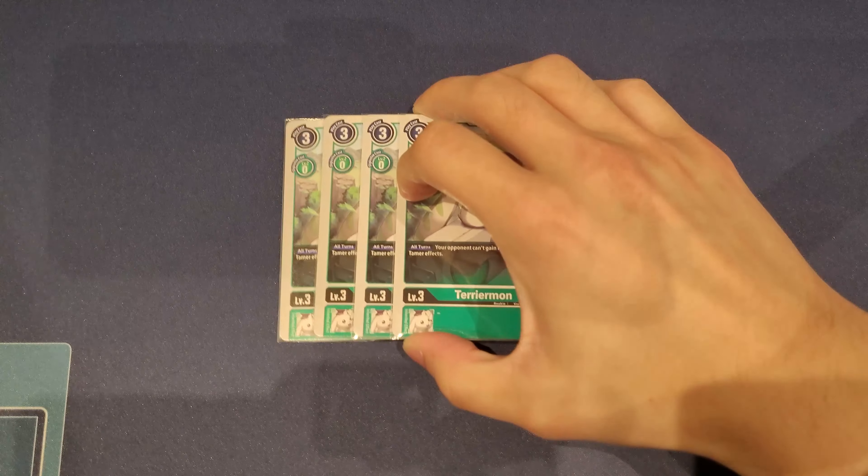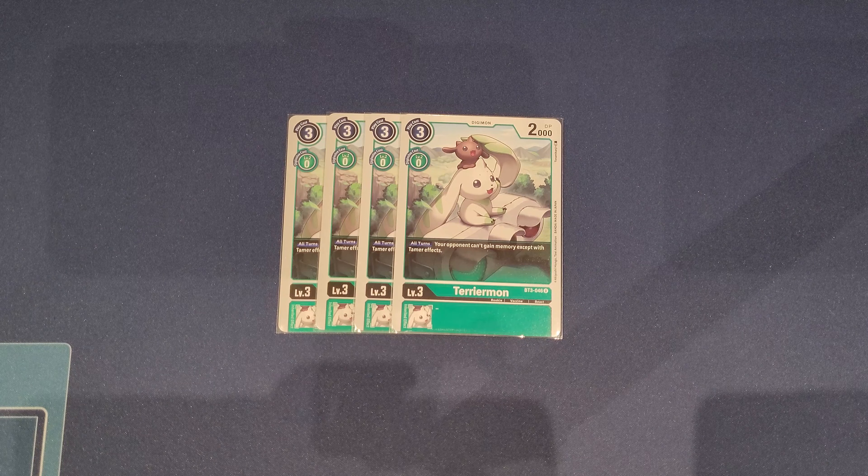Last but not least for rookies, you have to play four Terriamons, which basically serves as your memory blocker. There are so many memory boosts in the meta, and Terriamon is exceptionally good against Alphamon as well. Having multiple copies of Terriamon on your board really helps stop entire combos against certain decks. That's why Terriamon is super crucial and you have to play four of them in this current format — I would not go any lower.